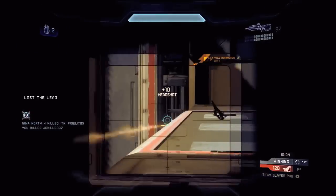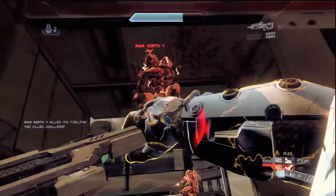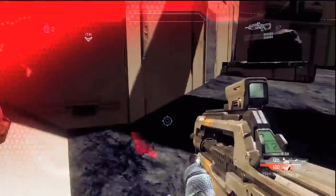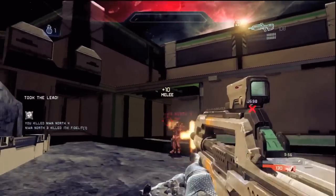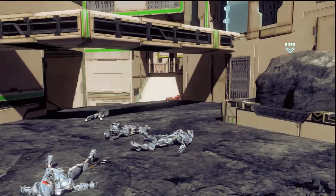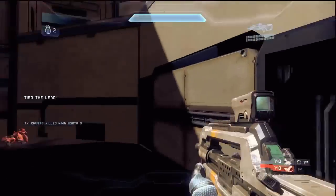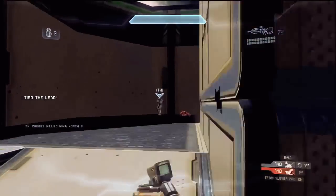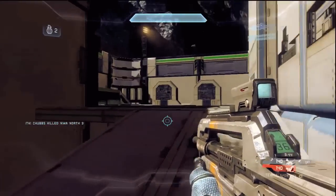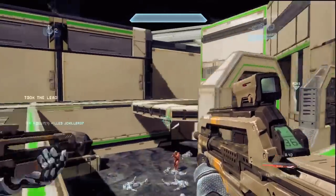Now there's a thing called a four shot BR where you shoot the enemy in the head four times and they go down instantly. There's also this nice little combo called a two-shot beatdown — you shoot them in the head twice and then you melee them and they're dead. You have to shoot them in the head twice then melee them. I tried shooting them in the body twice then melee and I just knocked out their shield and nothing happened. So: two shots to the head, melee — dead. Four shots to the head — instant death.